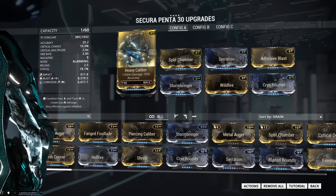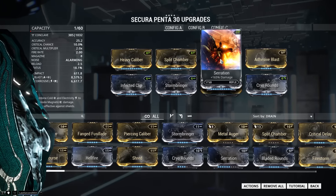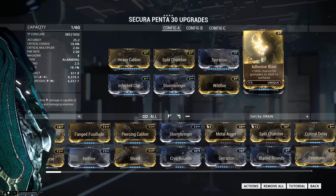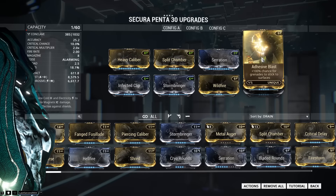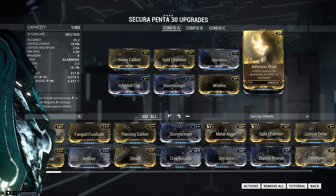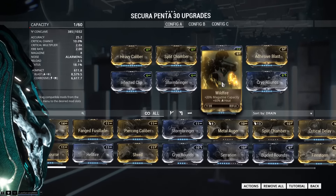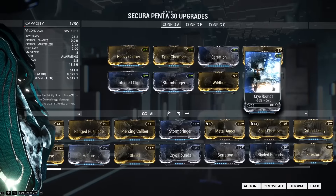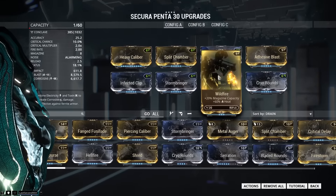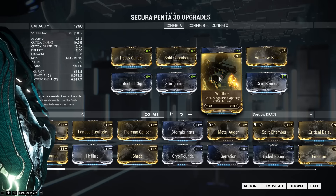As for the mod setup, we'll be going with some basic rifle mods to start — Heavy Caliber, Split Chamber, and Serration will definitely have a place in this build. Adhesive Blasts is a player-preference mod and you can sub it out for just about anything. I use it because it guarantees my grenades will stick to a surface, making it easy to not get killed by them if they were to roll around. Note that they don't stick to teammates and will bounce off. This weapon is what I would call a pure damage weapon, so I've dedicated the entire bottom mod row to elemental mods. The impact damage on this weapon is only for when the grenade actually hits an enemy — it's not factored into the explosion, so adding physical damage mods is a waste.